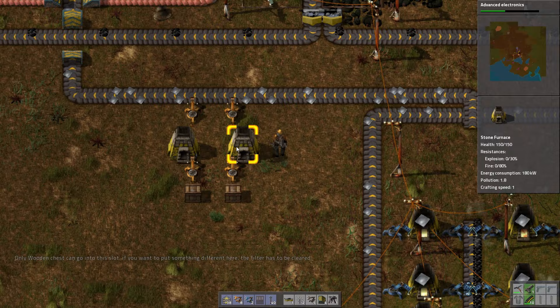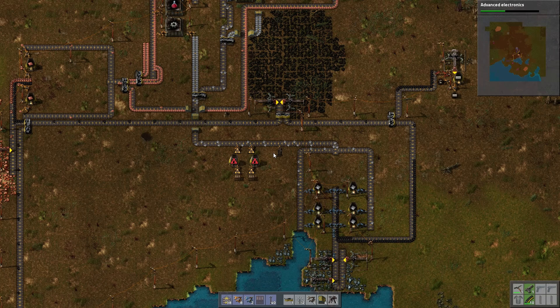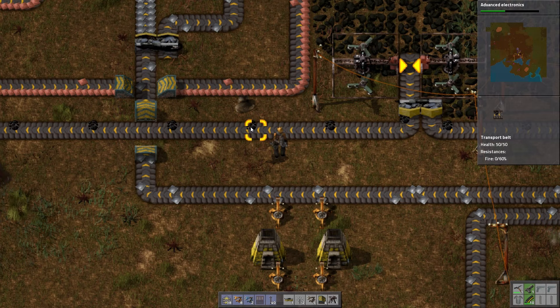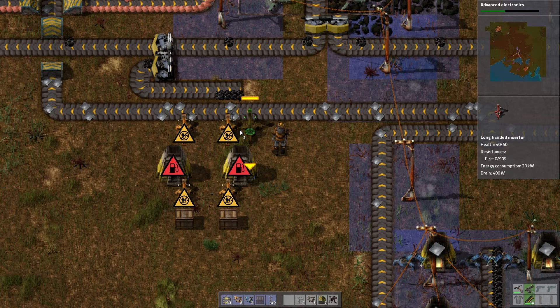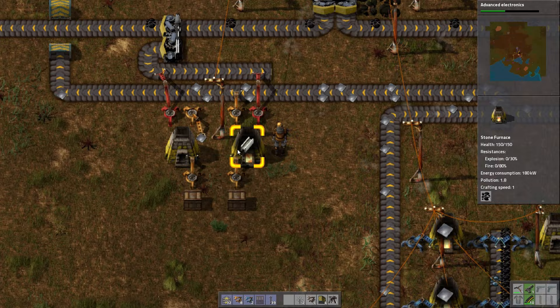These furnaces are going to need coal. We could tap in on the iron side — I don't really think it matters. Long arm inserters? Sure — it'll look good, because that's what's important after all. I love these long arm inserters. One more belt here and one electrical pole gives all these power. It needs five iron plates to start making steel. All right, we're making steel!